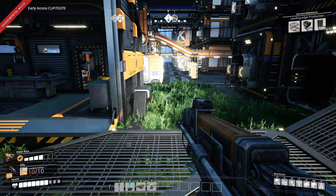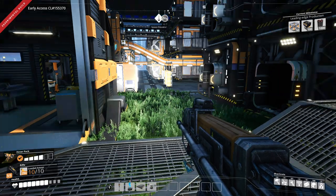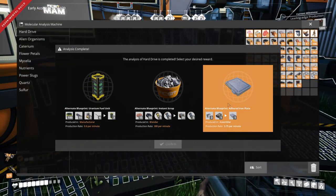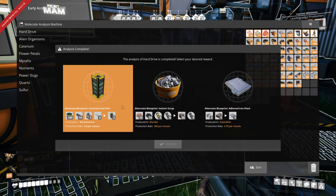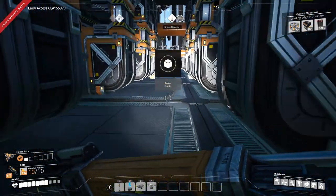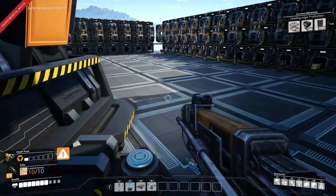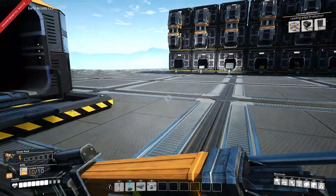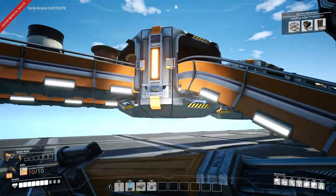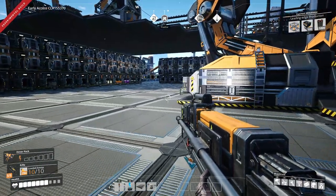Hello everyone, I'm Phantom2502 and welcome back to another episode of my Satisfactory let's play, Update 4. This is episode 70 and this episode we're going to get our electromagnetic control rods automated — hopefully it's a short episode. We've made room over here for storage for electromagnetic control rods, so that will be stored there.